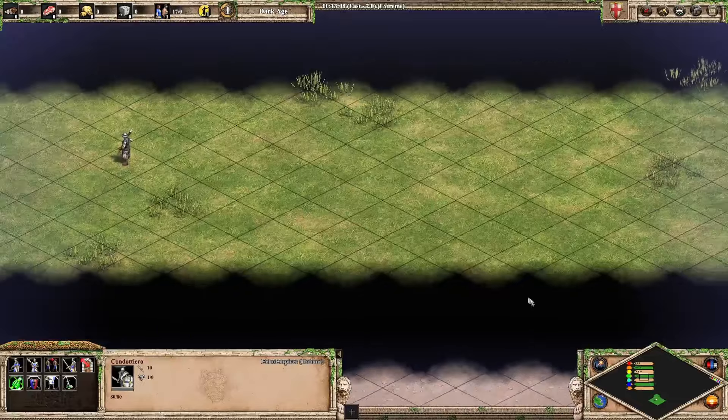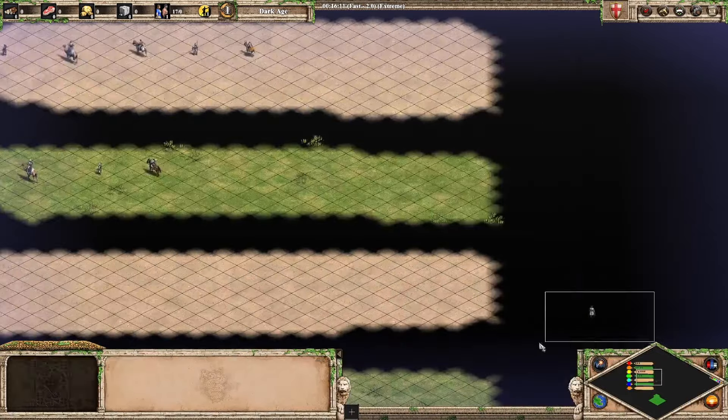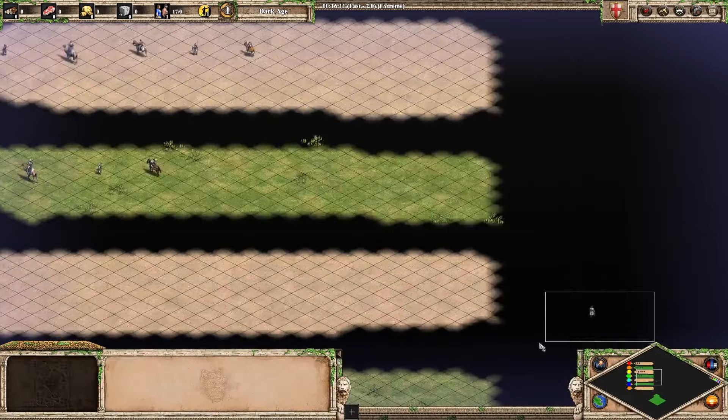Next up we have the final unit, which is the Slinger — for the Incas. The Slinger hasn't got too much going on but is a reasonably interesting unit. I like this guy a lot — I think he's definitely a B or an A, but I'm probably going to say B. A lot of the unique units that aren't from the castle are not as fantastic or interesting to look at.